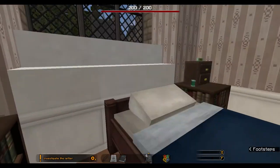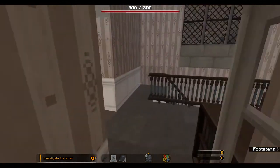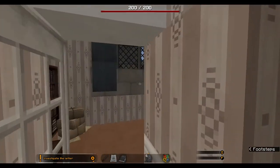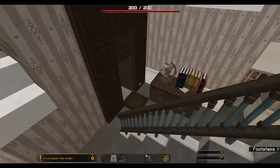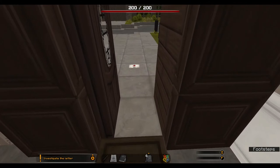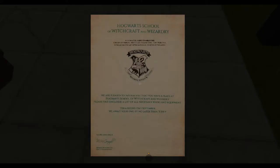Look at this texture pack — it comes already in the map, so you don't have to install it separately. It just comes with the map and it's amazing, it looks so cool! My front door is already open. Press F to inspect the letter: 'Hogwarts School of Witchcraft and Wizardry, Headmaster Albus Dumbledore — we are pleased to inform you that you have a place at Hogwarts. Term begins on September 1st. Yours sincerely, Minerva McGonagall, Deputy Headmistress.'